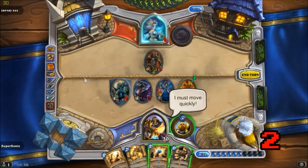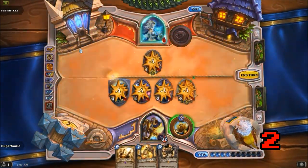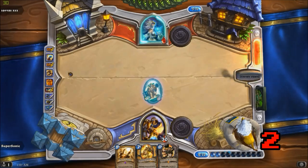After passing the turn, Savas' mandatory card draw deals him 1 point of fatigue damage, giving Supersonic the win.